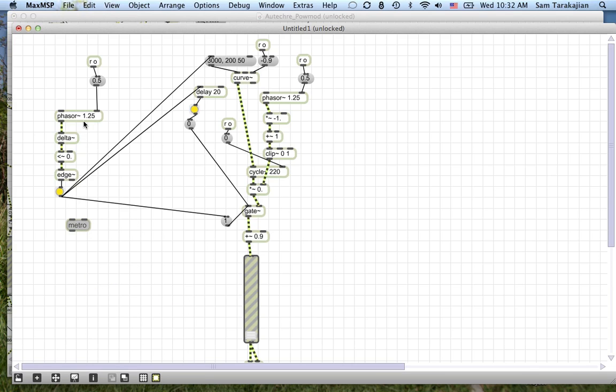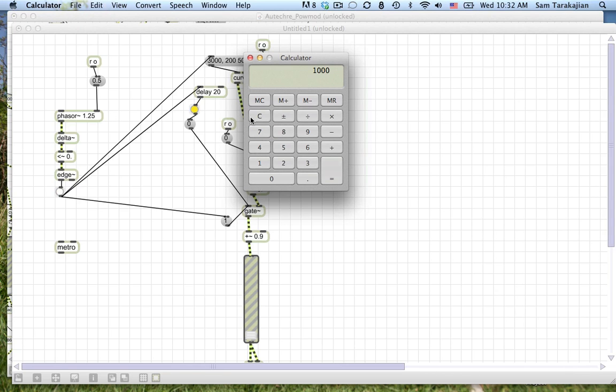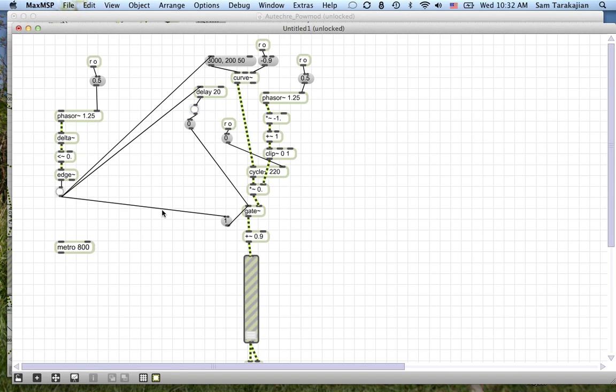This is a big complicated machine that doesn't really do all that much, so what I'm going to do is replace this whole thing with a metro. This phaser is running at a frequency of 1.25. Metro runs on period rather than frequency, so 1000 milliseconds divided by 1.25 is 800 milliseconds. So if we make it metro 800, it should tick away at the same speed. You can see that's basically the same speed. Now technically, by using a phaser to do your timing you actually get more accurate timing because it's using Max's audio clock — it's counting sample for sample. But I think for the purposes of this patch it doesn't really matter. And to get that metro out of phase with everything else, we can do delay 400, so those bangs are going to be coming half a cycle later.